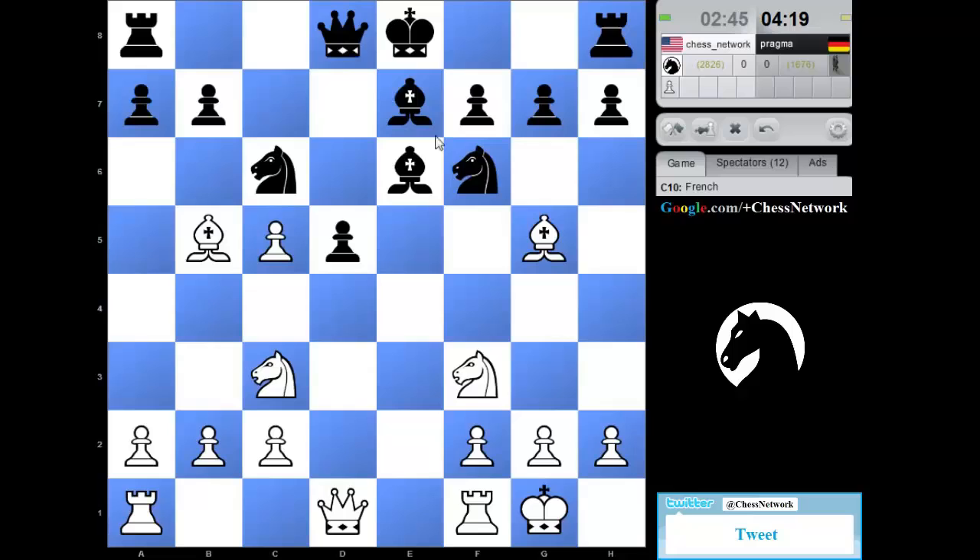When the bishop recaptures, there's still this pin to worry about. And maybe in the meantime I could post up on this d4 square — maybe right away actually. If bishop takes, pawn — knight d4 is available. This knight is still pinned. I'm hitting the bishop and knight. When my knight moves, I'm no longer having to worry about a pin against my knight with bishop g4.